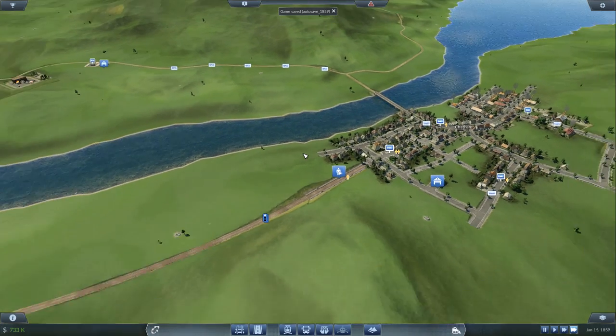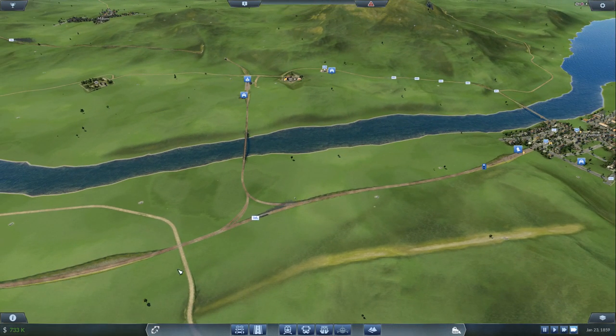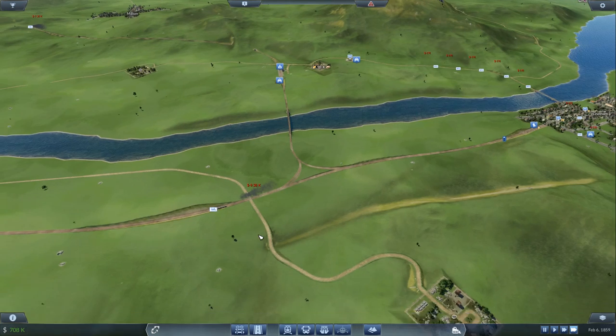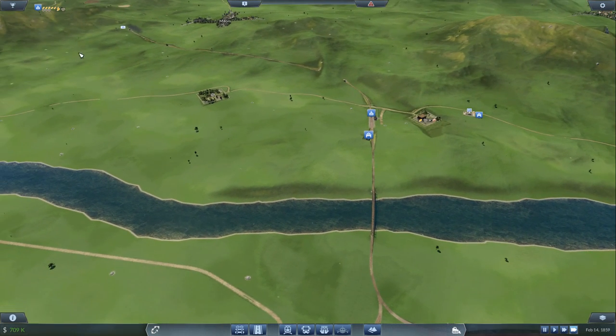We'll see how much money they bring in in a minute. We've got this train going back and forwards — 733k in the bank already. That's quite good. I'm thinking maybe we can get another train in. We missed our chance to add more wagons to this train — we'll have to keep an eye on that.